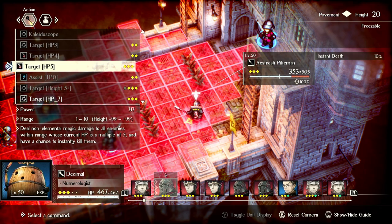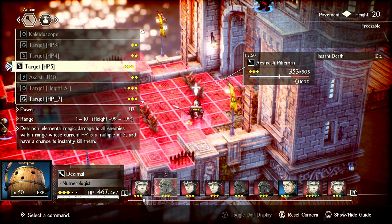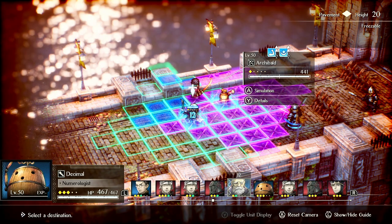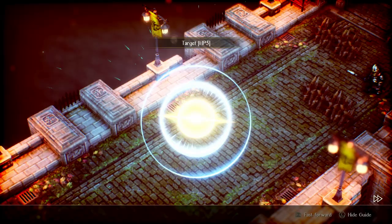The big upside of Decimal's ability is it has quite a big range, like all of Decimal's abilities — 1 to 10. The difference between Decimal's instant kill and Archibald's is that it's a flat 10% chance. As long as he hits anything with this, there's just a general 10% chance to instant kill, whereas Archibald's is: when they're at or below 50%, he has a 50% chance to kill them for a same-leveled foe.